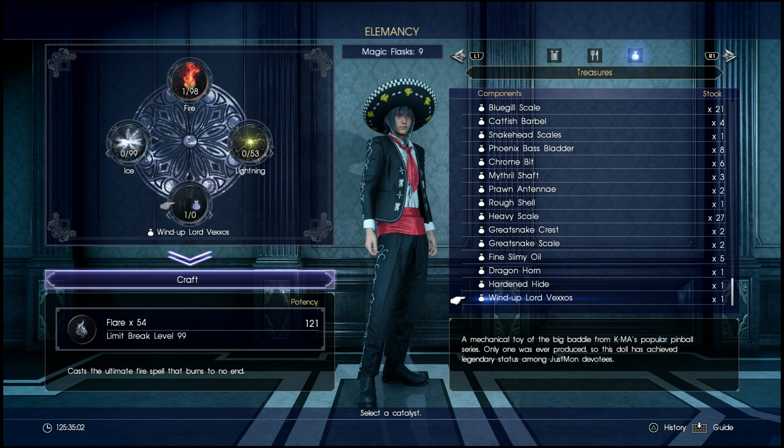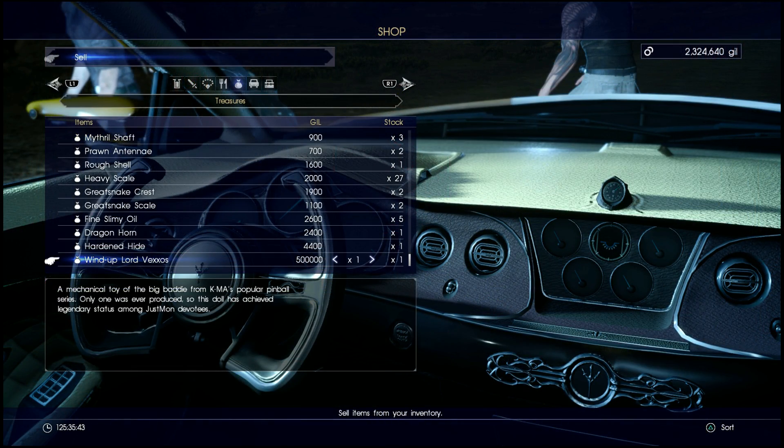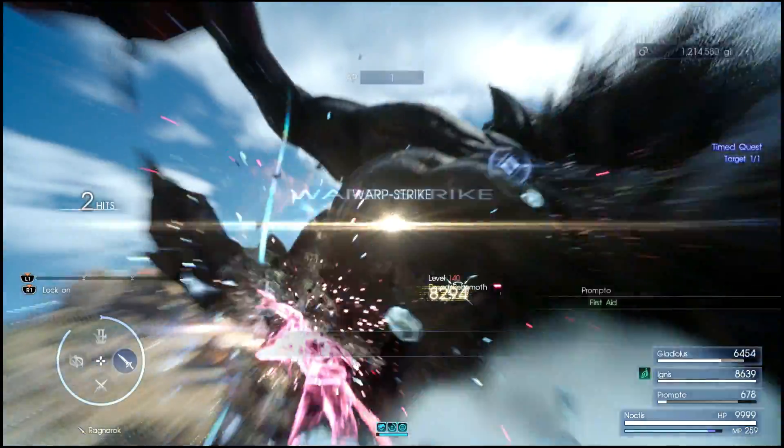The wind-up Lord Vexus gives you 52 casts of the limit break magic, which is the most powerful magic in the game, or you can sell it for 500,000 gil — but if you've cleared the quest at least once, money really shouldn't be an issue for you at this point.